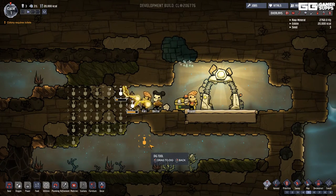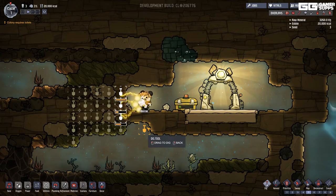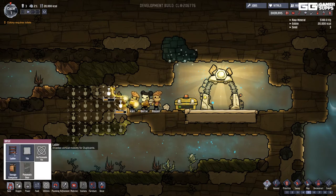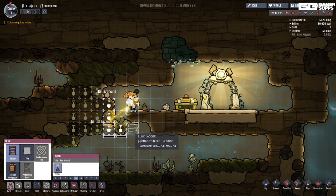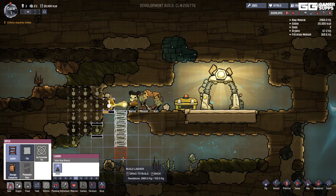Letting them keep collecting sandstone. Starting to understand a bit — I do think I want to build a ladder down. Not sure if I need to build it on ground like this.